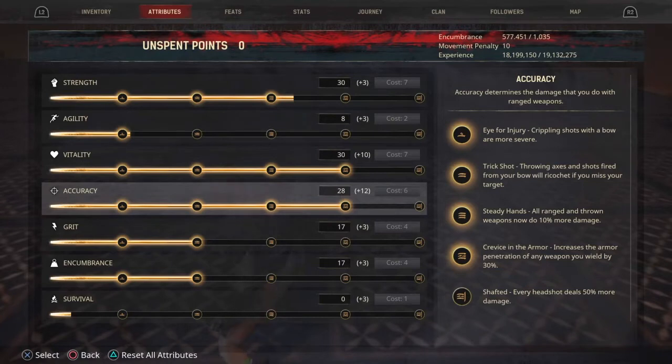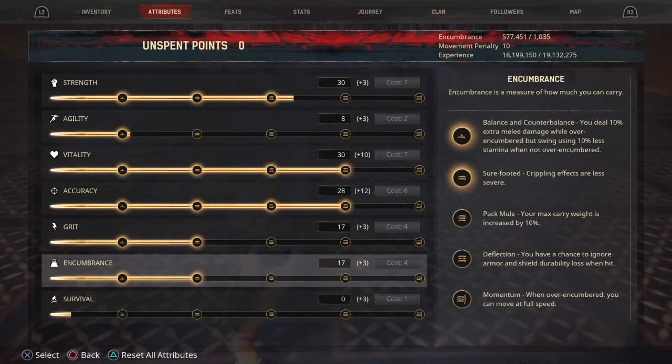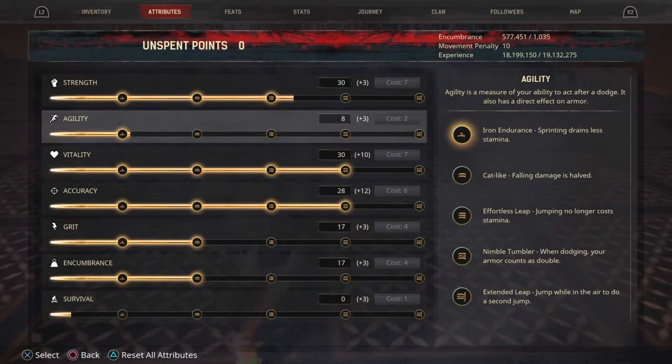You need 20 points in grit because if you're trying to kill someone, you do not want to run out of stamina. Having 20 points in grit is the best way to manage your stamina. You obviously need 20 points in encumbrance as well, because if you get crippled you pretty much are screwed and won't be able to move, especially if people are hitting you with throwing axes. And then 10 points in agility, just because you can roll and run a little bit faster.